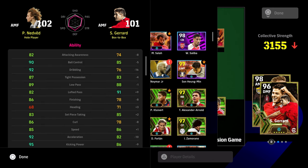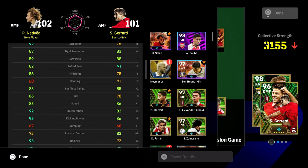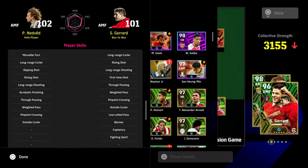The card most similar to Nedved is probably Gerrard because of the defensive capabilities and high stamina — though Gerrard is more defensive. Gerrard isn't really suited as a whole player — it's a different type of player. So you don't really need Nedved if you already have your trio in midfield set, but he's definitely a really good utility player.